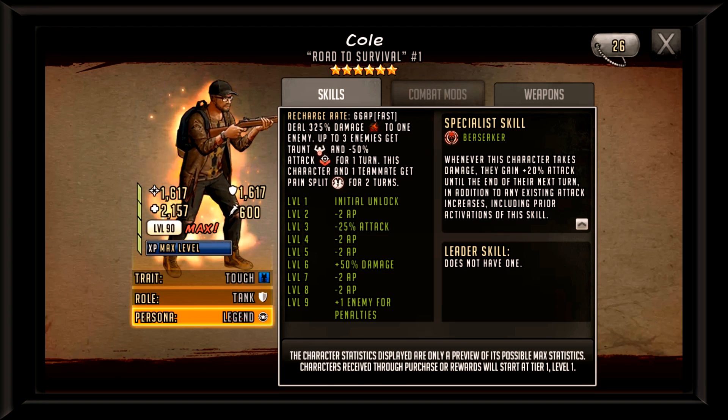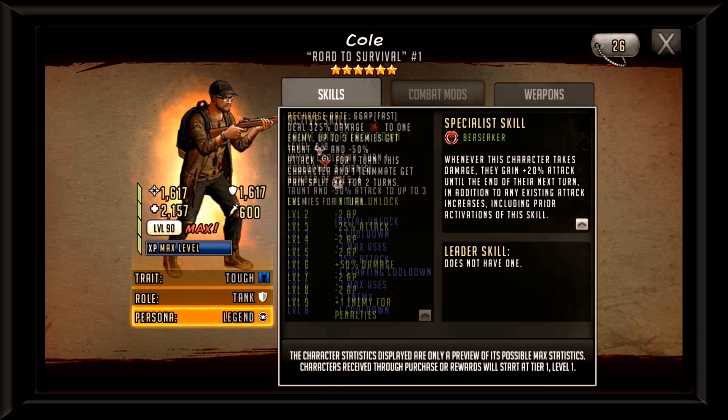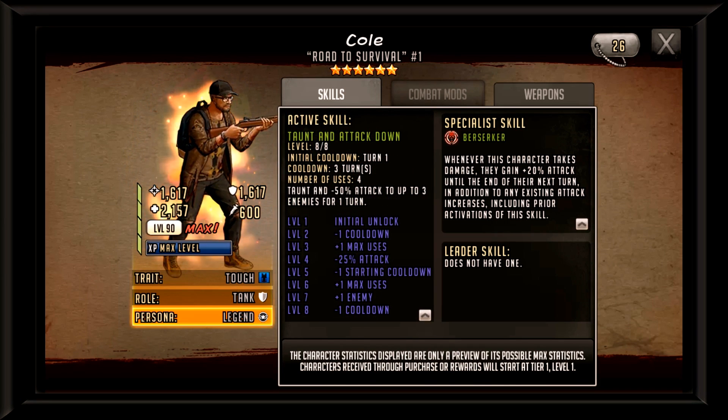Cole's active is taunt and attack down. This is basically taking a page out of his AR — taunt three enemies for one turn, negative 50% attack for one turn — and being able to use this turn one can be extremely helpful. If you're going up against human shields, you may not need a focus anymore, especially if the human shield you're targeting does not have taunt resist.